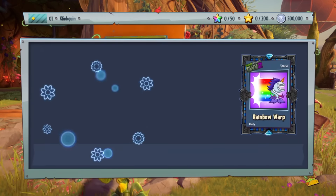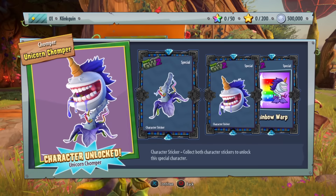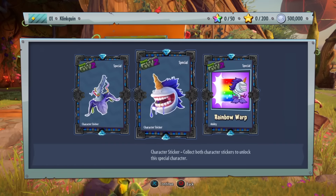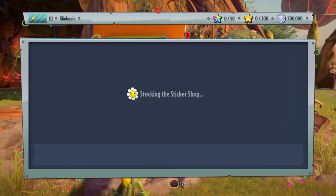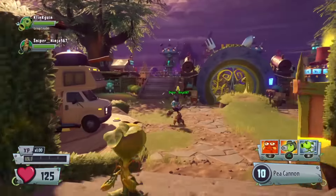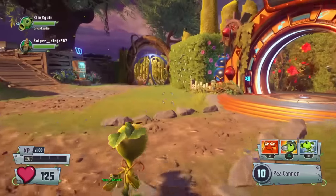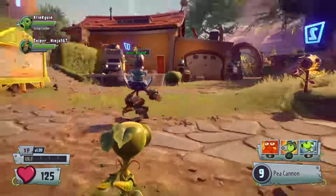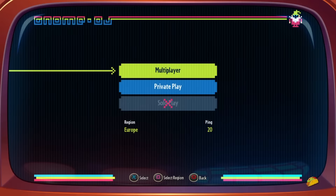We get the Unicorn Chomper — I love this so much, this character is so good. And that is it for all the sticker packs we have. We still have Snappin in the game, which is pretty cool. We're going to go ahead into the multiplayer portal and play a game of Turf Takeover.